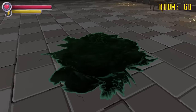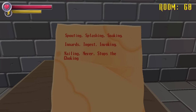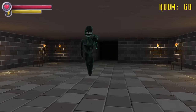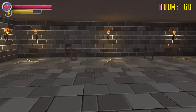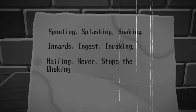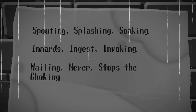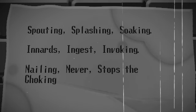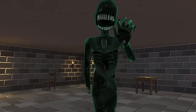Specimen 2 has been responsible for 137 deaths inside the facility, using its claws and teeth to tear apart anyone close by. A note picked up just before first encountering this entity reads: 'Spouting, splashing, soaking, innards, ingest, invoking, nailing, never stops, the choking.' After reading these strange lines, a choking sound is heard nearby and Specimen 2 rises from a puddle of slime. This suggests the note may have been written by this monster when they were still human, undergoing a hideous and painful transformation — their body human-like but decayed and morphed in grotesque fashion.